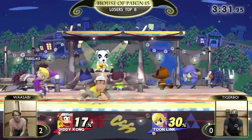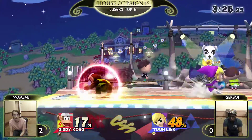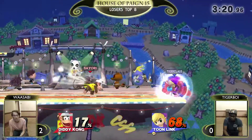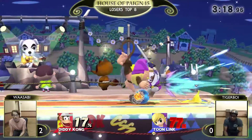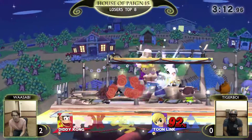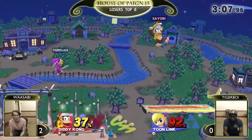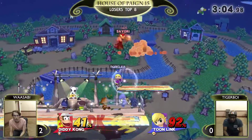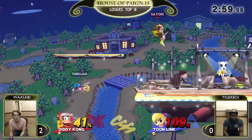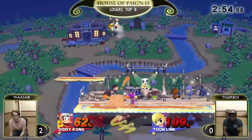Wasabi getting that falling air into an up tilt, doesn't get too much more, but now he's got tech chases. Forward air — it's so hard for Diddy Kong to get out of this. He doesn't really have a combo break aerial. He doesn't have any aerial when that bomb's there unless he Z drops it immediately. This is just a rough situation. The bomb added just a little more punishment. Gets a bomb into an up tilt into a back air. A little bit more damage from Tiger Boy, but he's gonna need a lot more damage than that if he's gonna pull this out. Either that or he needs something off stage.